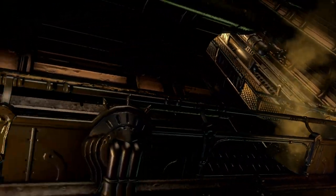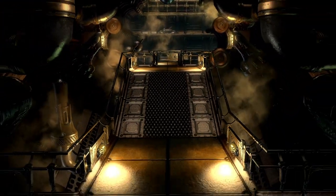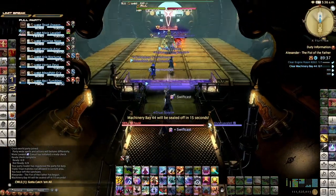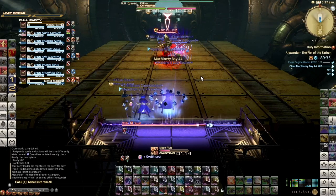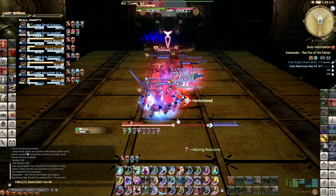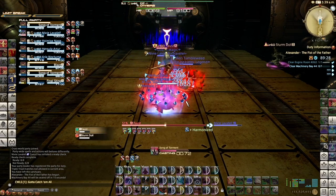I just wanted to run you through this quickly if you hadn't done it for years or had never done it before, or especially never done it as Blue Mage. The first thing is that this is a two-part raid, so the first mini-boss is Faust.